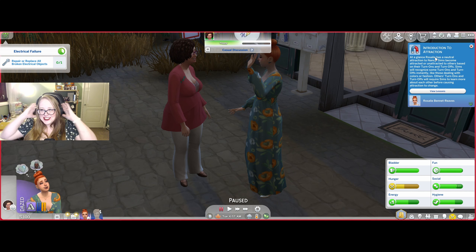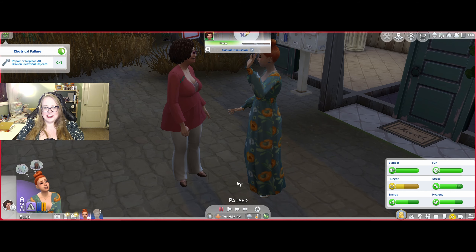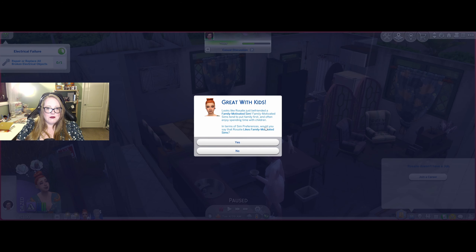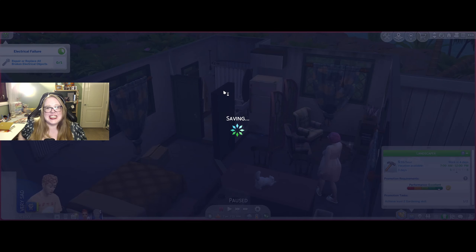Introduction to attraction: at a glance, Rosalie has a neutral attraction to Nancy. Sims become attracted or unattracted to others based on their turn-ons and turn-offs. Sims will recognize some turn-ons and turn-offs instantly, like those dealing with colors or fashion. Others will require Sims to learn more about each other before causing attraction to change. It looks like Rosalie just befriended a family-motivated sim — family-motivated sims tend to put family first and often enjoy spending time with children. We're gonna risk it. I'm going to save because if we die, we're not totally screwed.